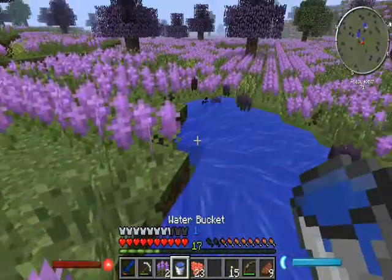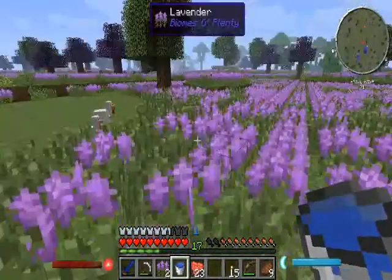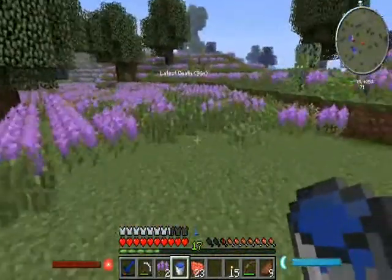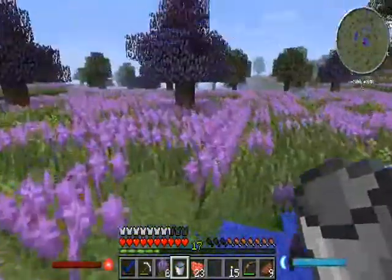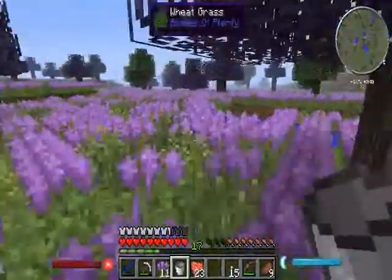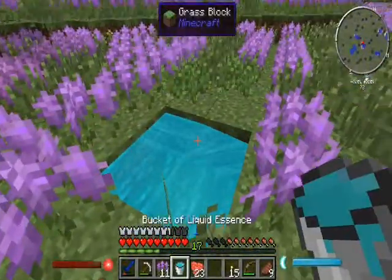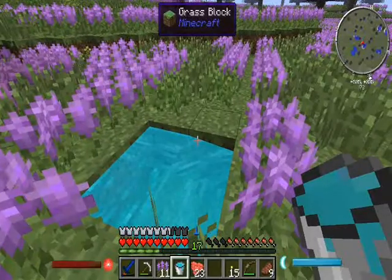I wonder if you can pick up the essence pools — in a water bucket, you mean? Yeah, it'd be infinite essence. Let me try it — I got a bucket right here. Alright, you try that and I'll grab a water bucket so we can clear out the grass. You get a bucket of liquid essence. Does it replenish? No, it's not infinite.